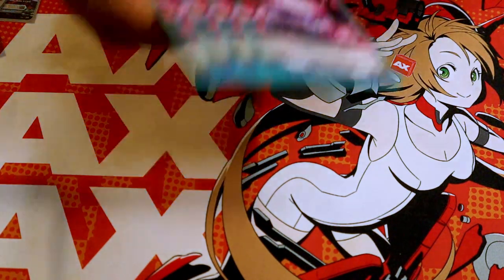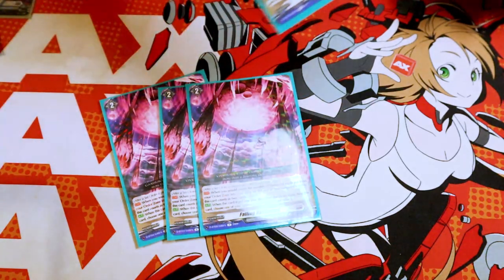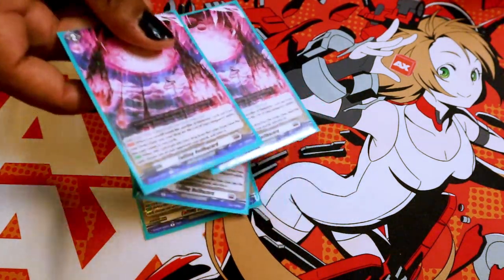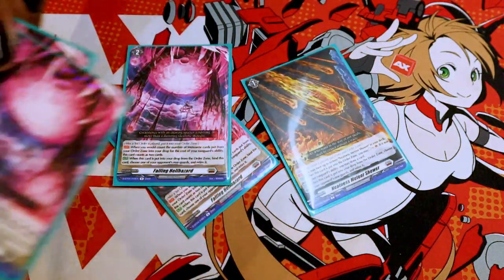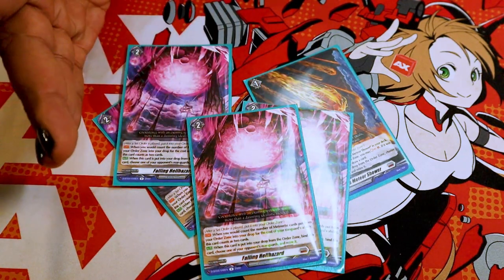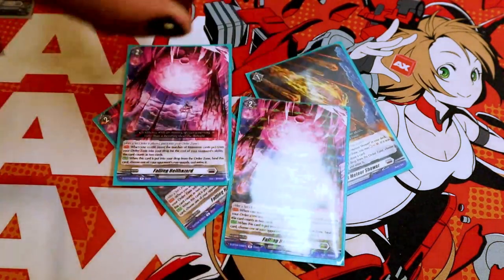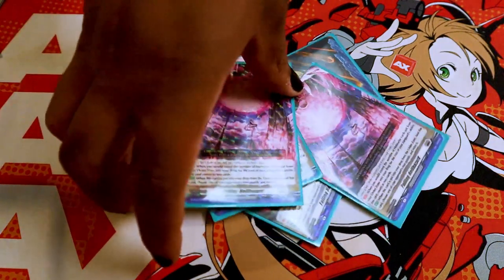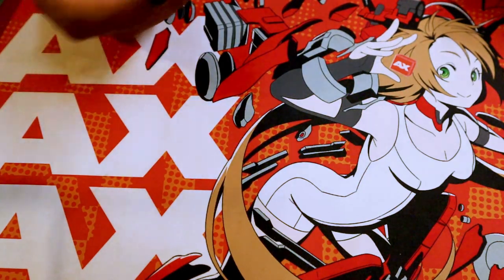Next, I have 4 of Falling Hellhazard. This card specifically says when it's removed from the order zone for the cost of your ability, you can count it as 2. So this actually helps Gravidia — you can just do some cheeky combo of like 2 of these and 1 of these to get the 5. And then in exchange you have to bind it, and then each one of these retires something. It's just really helpful to have. Plus, it's a Grade 2 order, so you can just go ahead and play it during your Grade 2 turn if you don't have the world in your hand. It does help to kind of play your orders early, because they're not going to be able to do anything about it anyway, so you might as well just get them out of your hand.